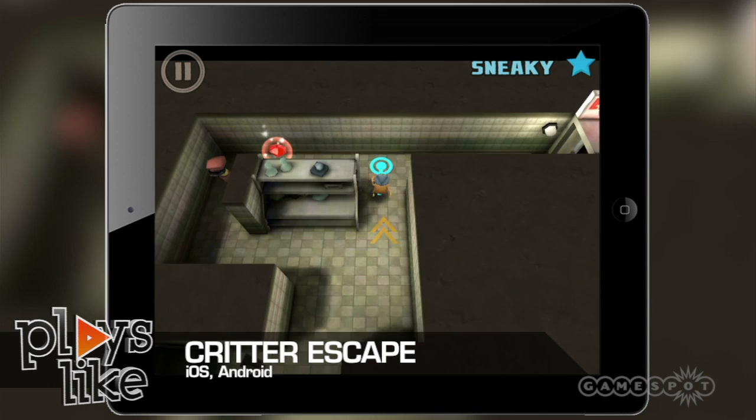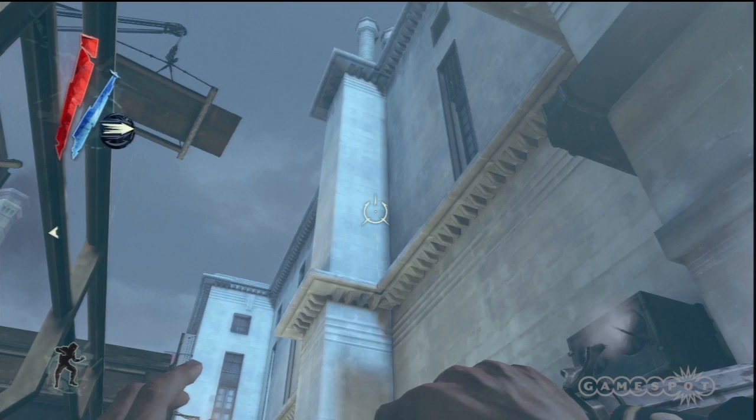If arcade gameplay is your thing, then you could try out Critter Escape, available on iOS and Android. Here you can aid a test subject in escaping each level of the secret research facility and nabbing a gem on your way out. If you're a fan of planning pathways and evasions in Dishonored, you may take a liking to this light mobile version.